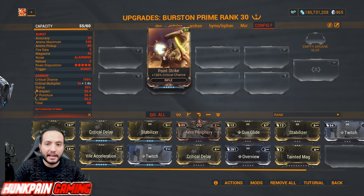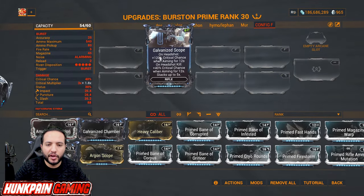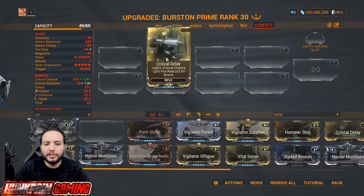Point Strike for 150 percent critical chance. Argon Scope: on headshot, 135 percent critical chance when aiming for nine seconds. Then upgrade to Galvanized Scope: on headshot, 120 percent critical chance when aiming for 12 seconds, and on headshot kill, 40 percent critical chance when aiming for 12 seconds, stacks up to five times.